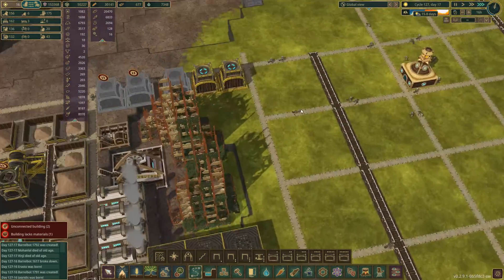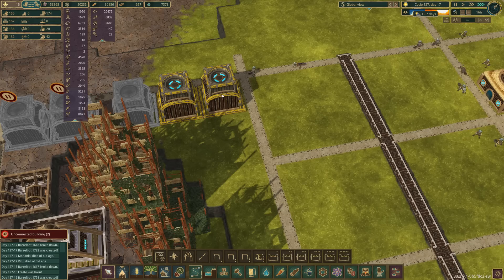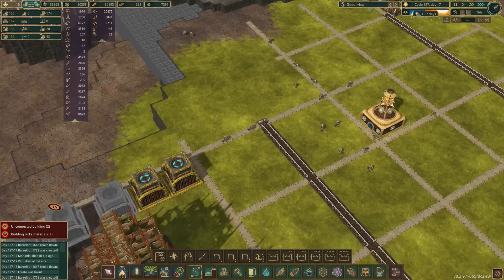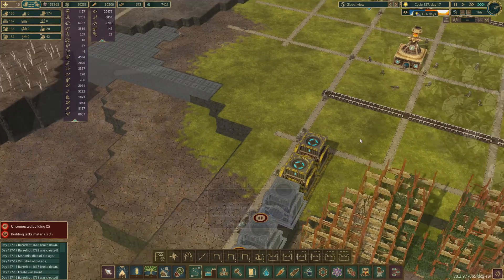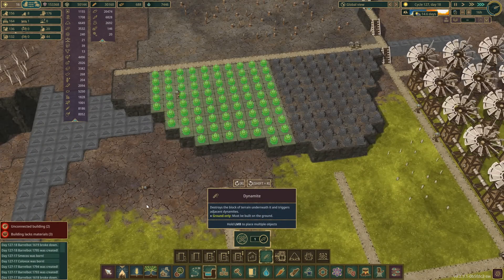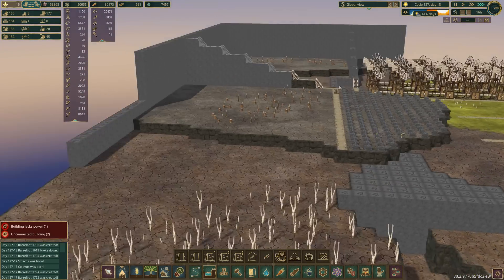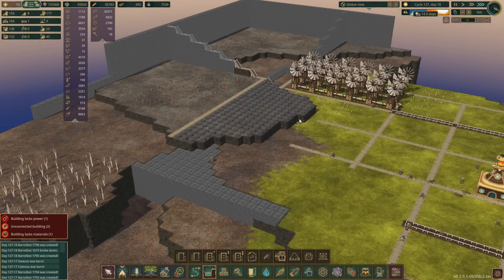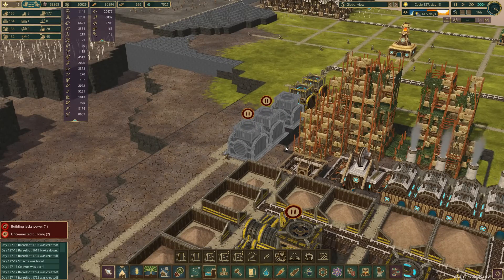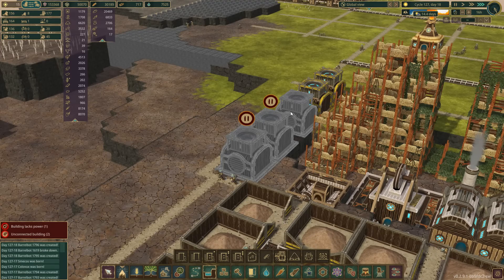We've got the first two terraforming stations built and manned with Barrelbots, and we still have 11 idle ones — good. This stuff is going to start happening pretty quickly now. All of this can be dynamited — hooray. This is a massive build. I hope I can get this done in a day, because it's the morning of the 21st and most of you will be watching this on the 21st — this is a real challenge.